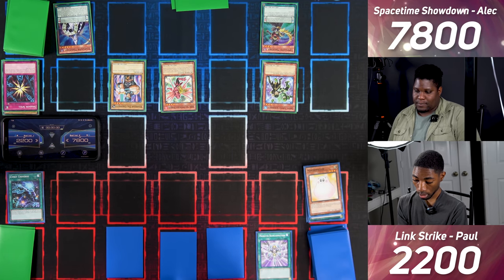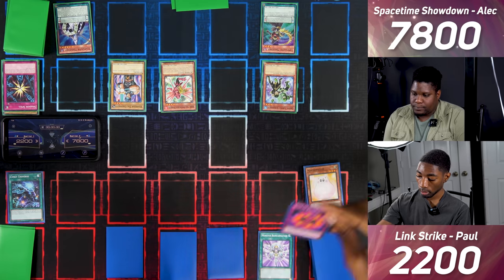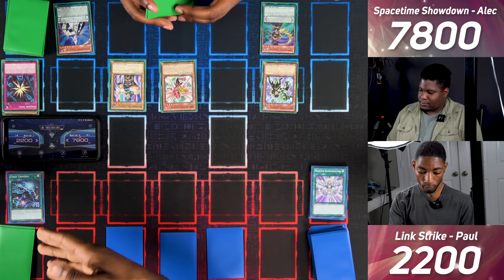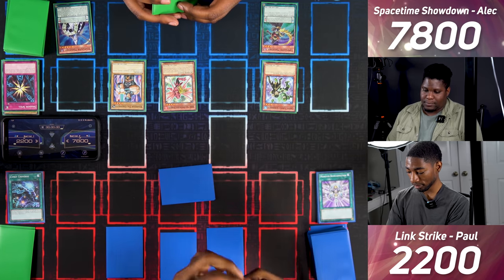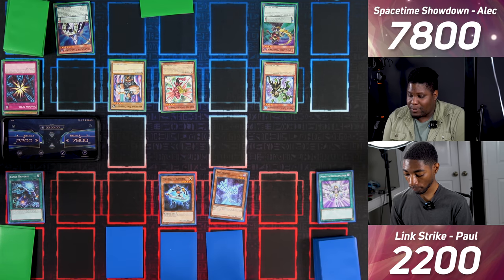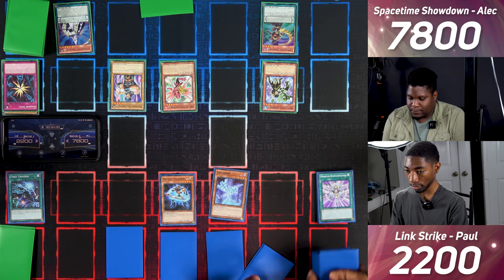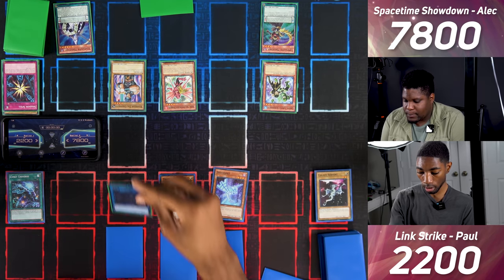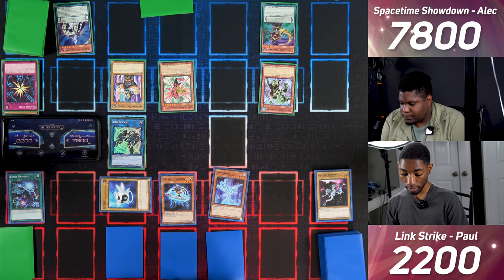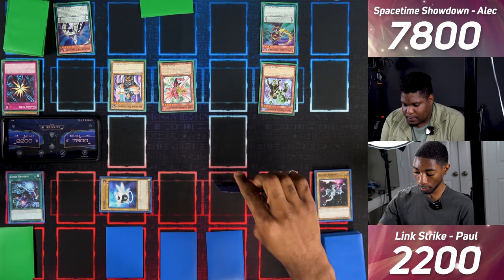I activate Monster Reincarnation — I discard Ring of Destruction and add Photon Thrasher back to hand. I use Cyanate Universe's effect to shuffle Marshmellon back into the deck. I Special Summon Photon Thrasher and Normal Summon Draconet. Since it's Normal Summoned I can Special Summon a level 2 or lower Normal Monster — I Special Summon Galaxy Serpent. Time to Link Summon: Galaxy Serpent links into Link Spider, I use Link Spider's effect to Special Summon Bitron in defense to a zone it points to, then link all three into Decode Talker.